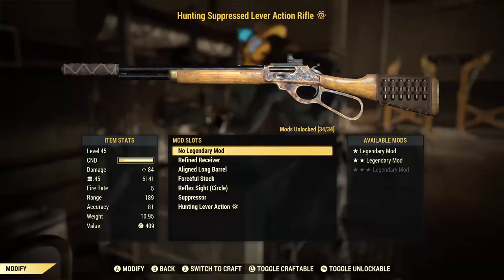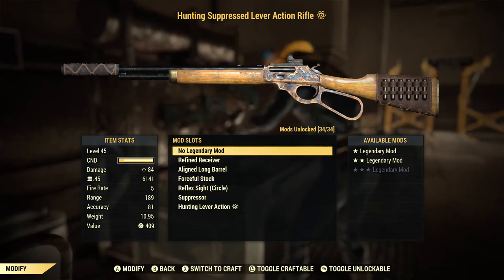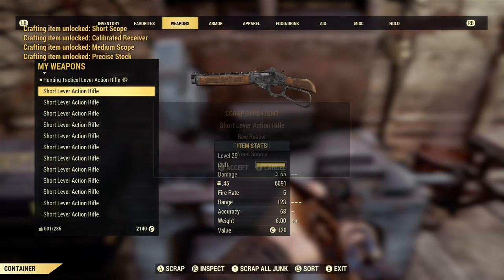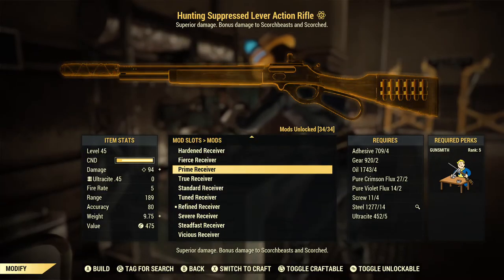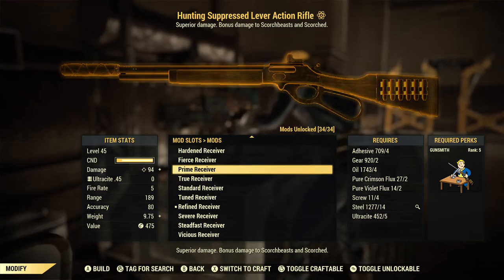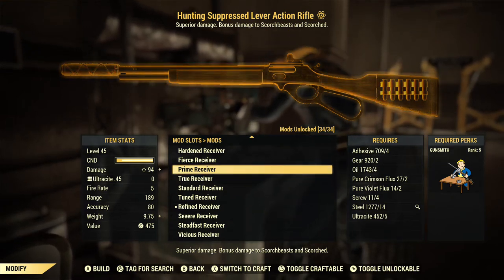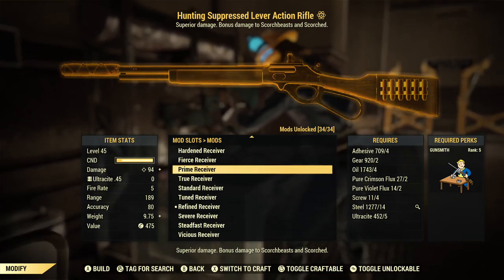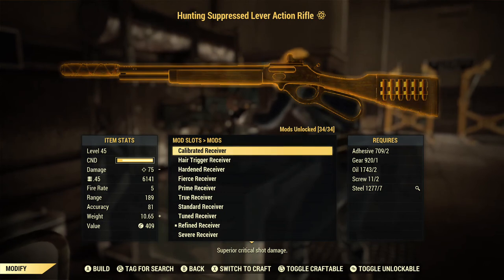Now let's talk about the mods for this gun. As you can see, this gun has 34 mods, 33 of which are loose mods, meaning you could get them by scrapping this weapon over and over, find them randomly in the world, or purchase them from vendors. In my opinion, just scrap the weapon over and over — I scrapped it until I got all the mods. There is only one special mod for this gun, which is the prime receiver, just like every other weapon. The only way to obtain the prime receiver is by shooting the last shot at the Scorched Queen, and then you'll have a chance to randomly obtain one — which could be for anything from a pipe pistol all the way up to a 50 cal. But every other mod this gun has is extremely easy to obtain as loose mods, no hassle.